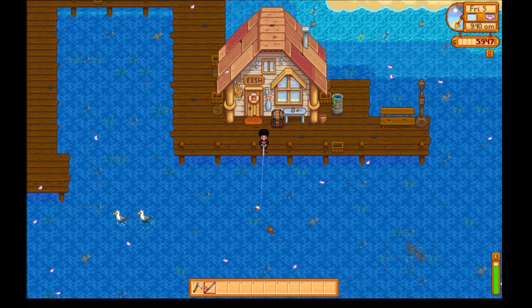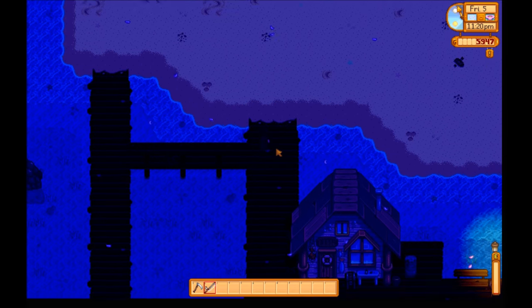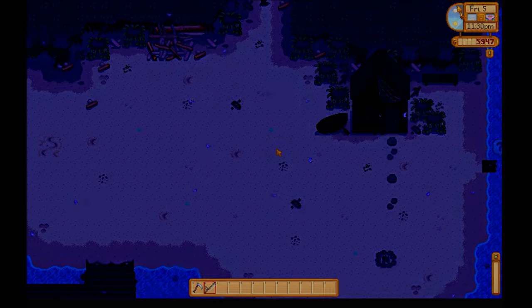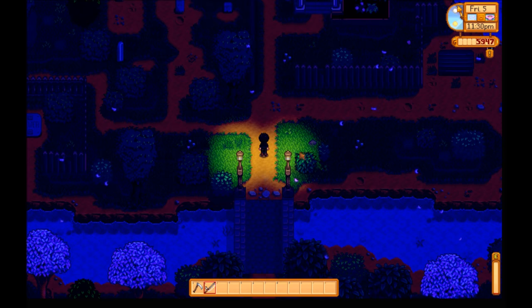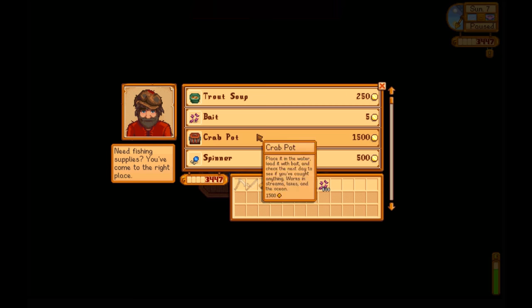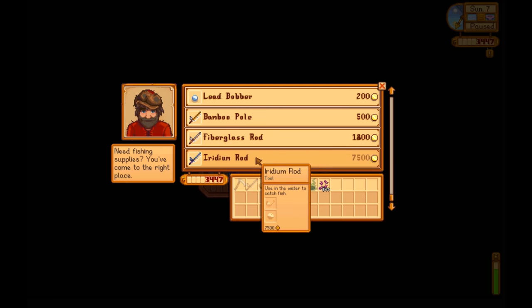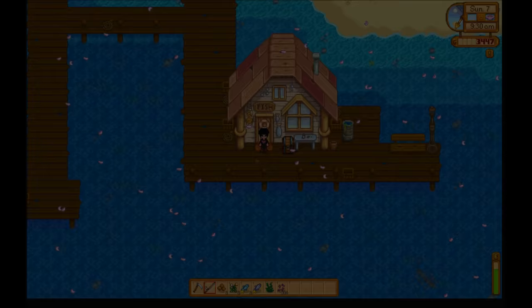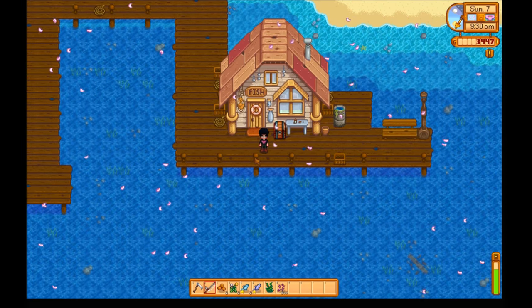That number is growing a little bit every day as my fishing skill rises. Now that I'm at level 5, I'm actually going to hold off selling my fish again until I'm level 10, because at that point they're worth 50% more — so that's 50% more profit. I'll sell a few in the meantime so I can still buy bait. After the night of day 5, I'm now level 6.